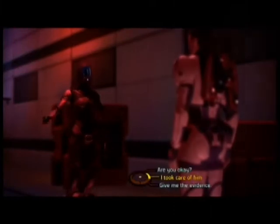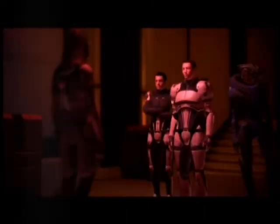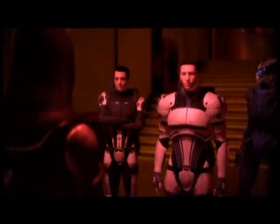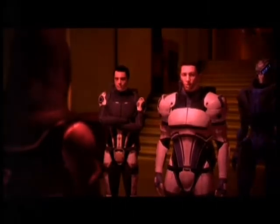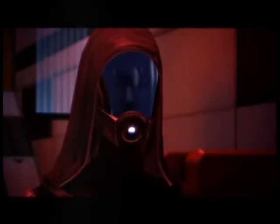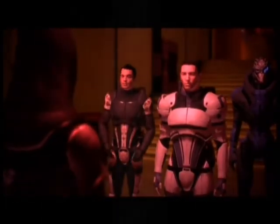Now that you're done with that, Tali does her thing. You explain to her that you're looking for evidence, and she'll come see you with the Ambassador. Shepard says: 'I'm looking for evidence to prove Saren's a traitor.' She responds that she has a chance to repay you for saving her life, but not here — they need to go somewhere safe, suggesting the Ambassador's office.